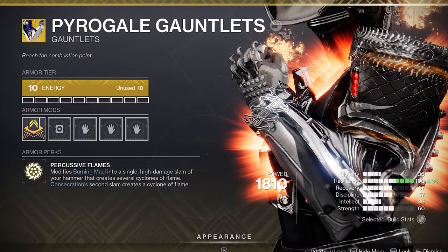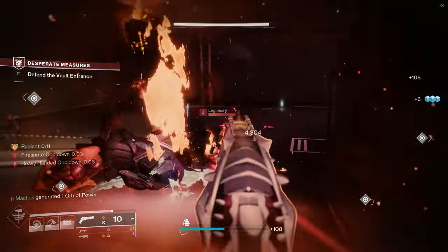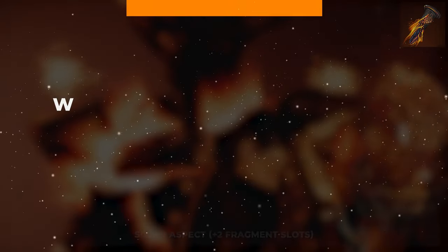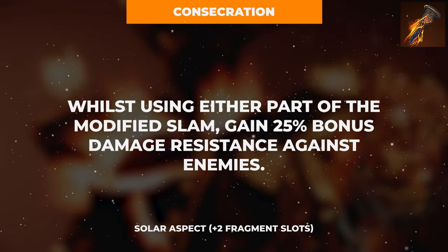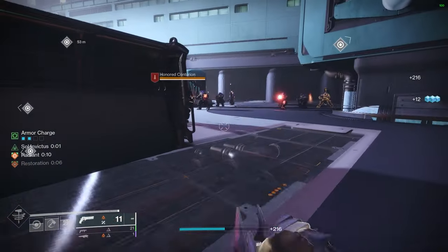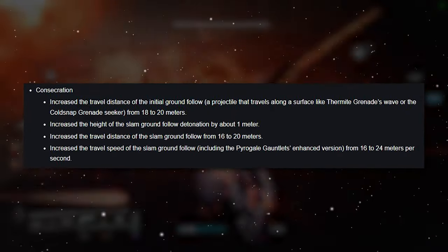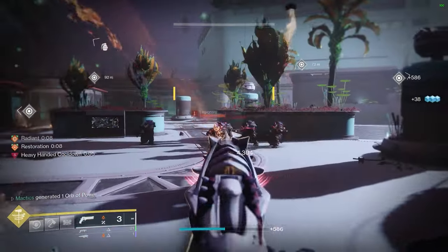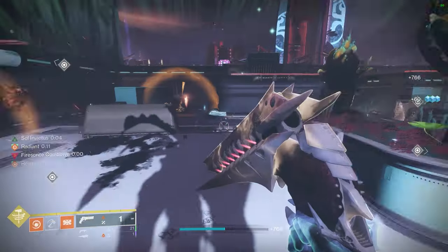This releases a second, larger wave of fire to deal approximately 10 times the damage of the first wave and cause an ignition on any scorched target it hits. With the added benefits from the Pyrogale Exotic Gauntlets, that second wave of fire will also create a small cyclone of fire to roam the battlefield and damage enemies. Consecration also grants you a bonus 25% damage resistance while using either part of the modified melee slam. Bungie has also announced additional buffs for the Consecration aspect coming in the sandbox update on March 5th that will make this build even better.